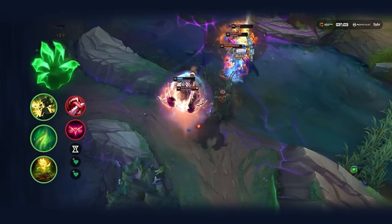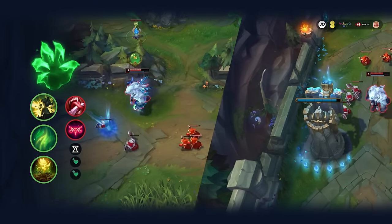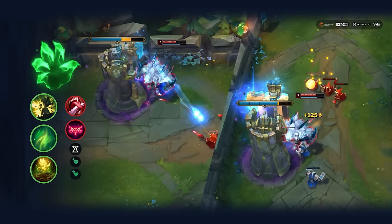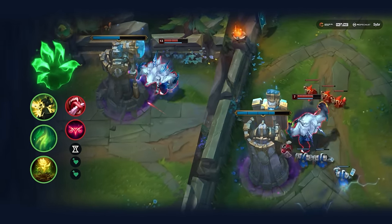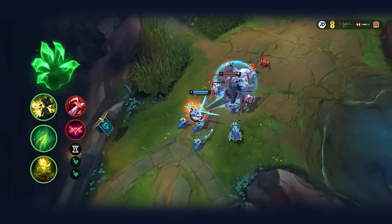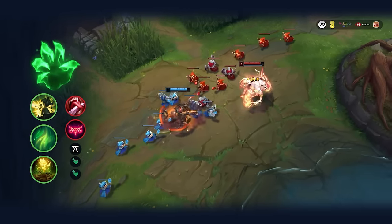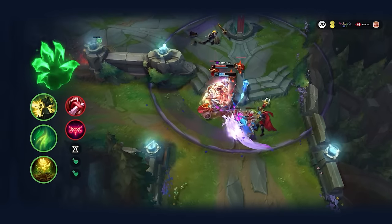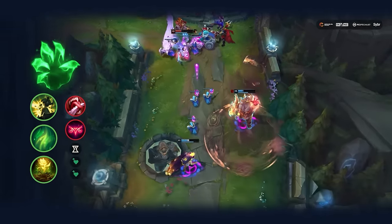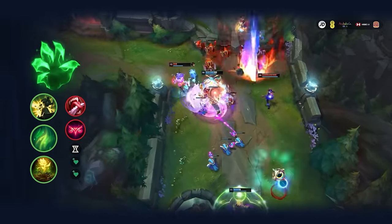For runes, Grasp is extremely efficient for you since Volibear can proc it with his Q, W, or autos. Because you don't have much additional damage and take towers very slowly with this build, you take Demolish, which also happens to scale with your health. Second Wind boosts your early trading and Revitalize doesn't really need an explanation. Taste of Blood actually procs off your passive and gives you even more healing. You want to take the CDR shard so that you can heal and shield more often with your abilities, and double health scaling shards since that basically buffs the heal on your W and the shield on your E.